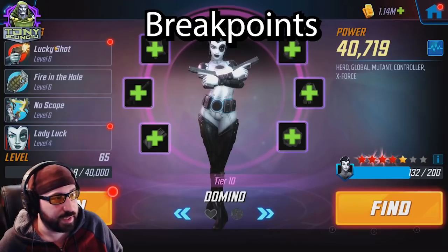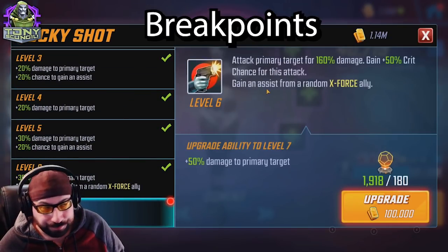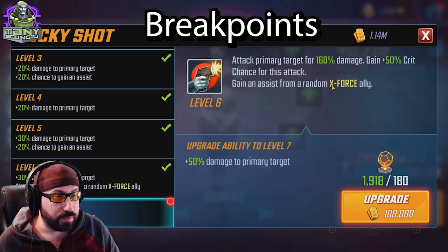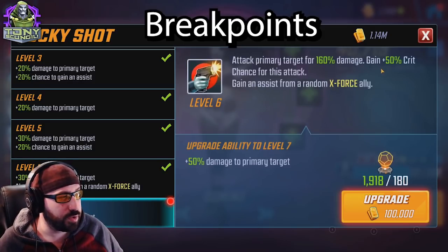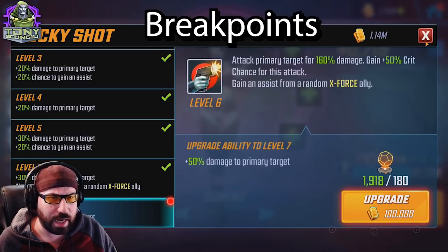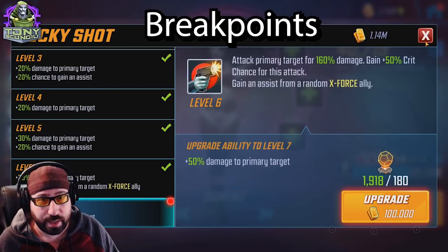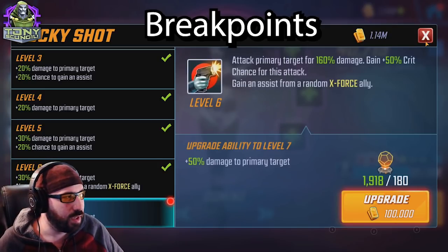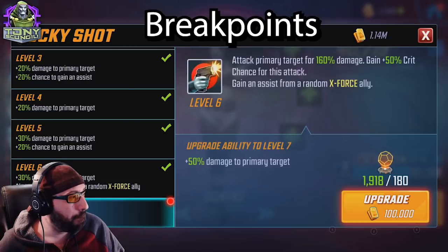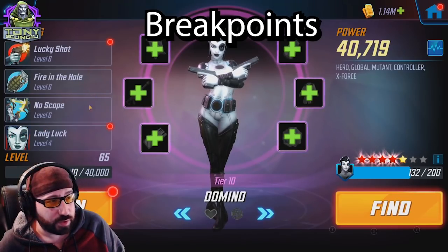Her basic deals damage and guarantees an assist from a random X-Force ally — Cable's big damage on assist is super huge. She dies really quickly, so you really want those evades to keep her alive at least long enough for Deadpool to die once and get that rez out. She facilitates with offense downs and other utility. Nothing else to really worry about on her tier fours.